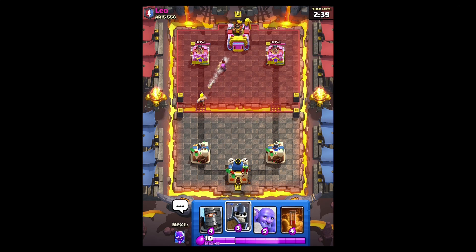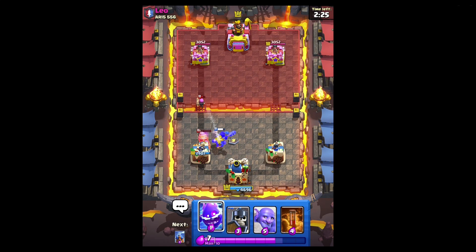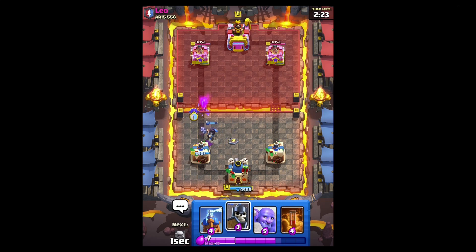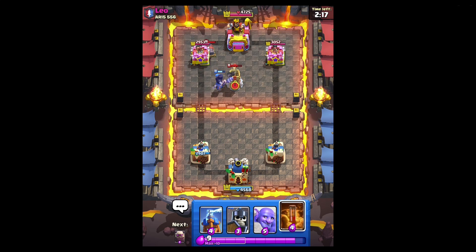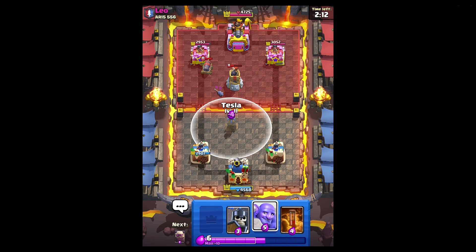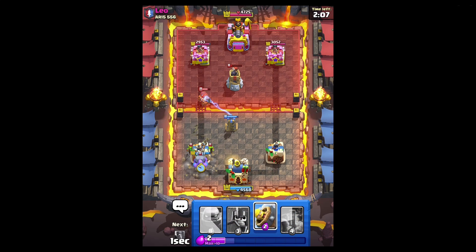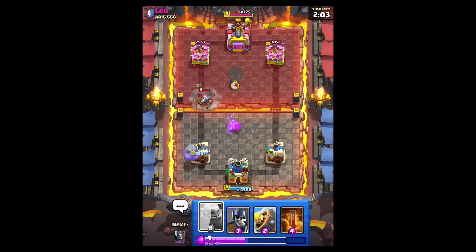He goes for firecracker. I think I'm just gonna leak and then play a dark prince right here to activate king - should be nice to get that early. Yeah, and he plays the drill into that - not bad. He's gonna activate king too. Okay, he just used his bomb tower; I might be able to set up a golem here. Bowler for that. It gets a hit - I'm gonna go golem in the back.